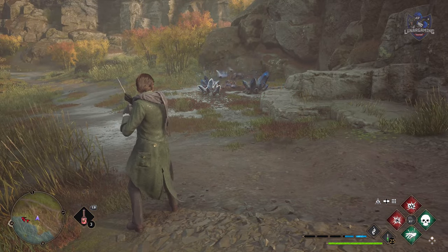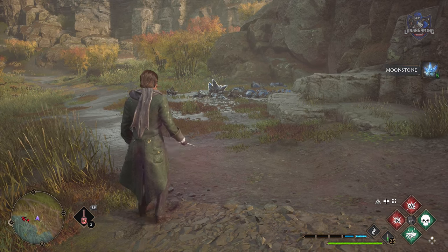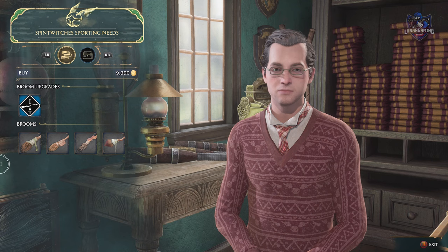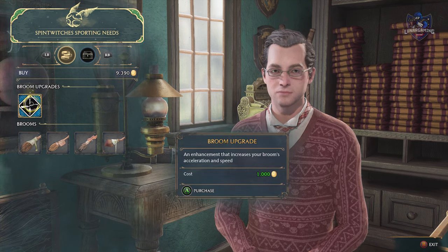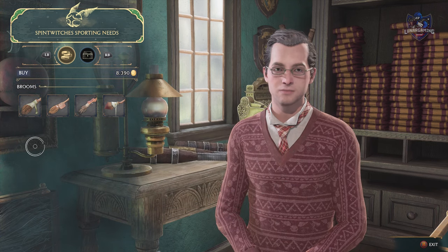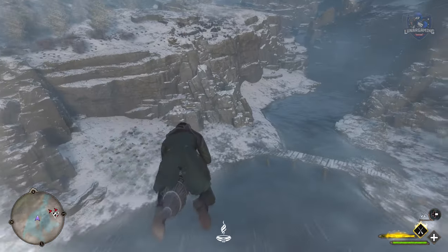You can never have enough moonstones as they are needed to conjure items in the room of requirement, so pick them up while exploring. You can upgrade your broom, but you must first complete the side quest flight test. Your broom also has a boost, but it does not get depleted if you fly close to the ground.